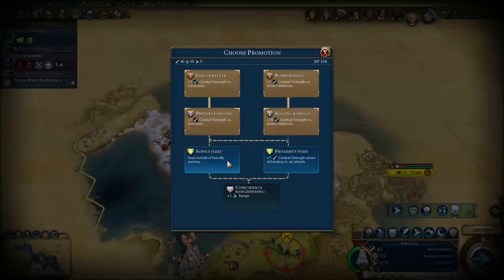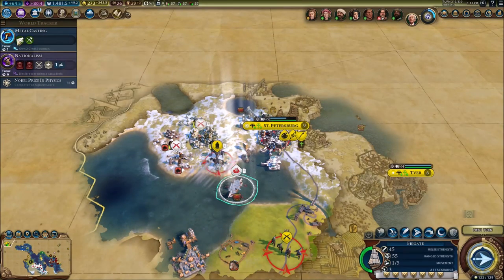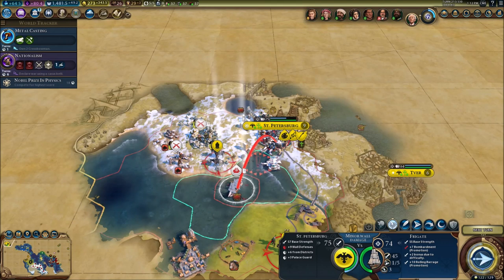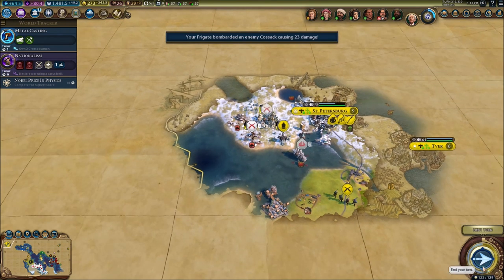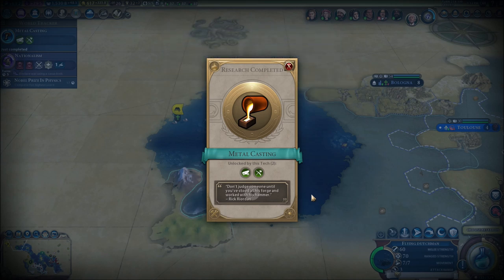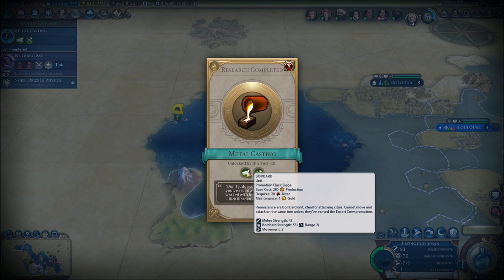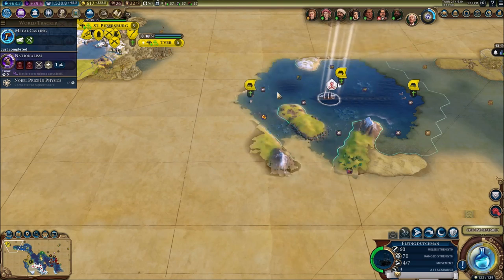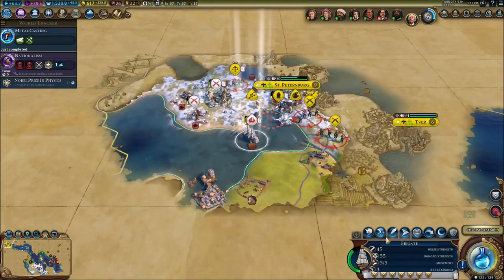The ships are going to be a better option right now instead of getting bombards. Bombards in the next turn we're going to be able to get some. Let's attack these guys. Let's just skip the next turn now. Metal casting done. Pike and shot as well - anti-cavalry upgrade. And we've got the siege upgrade, which is the Bombard. Really good.